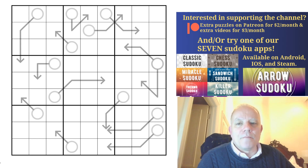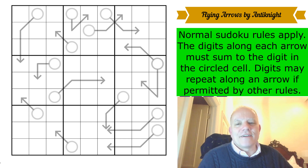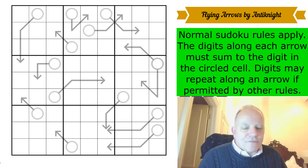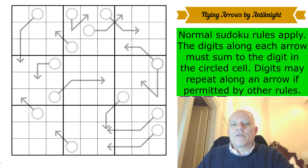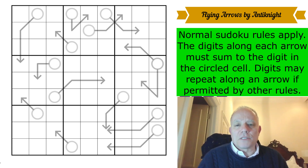This puzzle is called 'Flying Arrows' by Anti Knight — quite an amusing name. I don't think we've ever done a puzzle by Anti Knight before. For once I'm going to have to remember that there is no anti-knight restriction — normally if there's a knight's move restriction I have to remember it exists, but this time I have to remember it doesn't, even though it's in the puzzle name. This is an arrow sudoku: the digits along each arrow must sum to the digit in the circled cell. Normal sudoku rules apply.